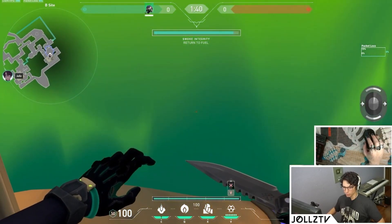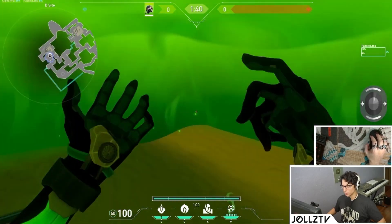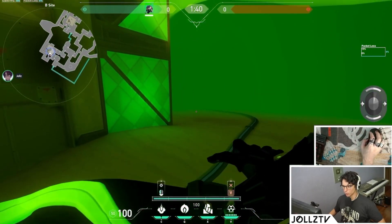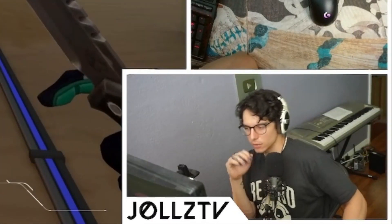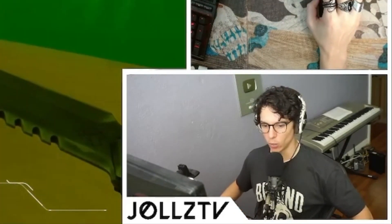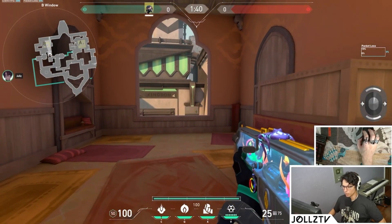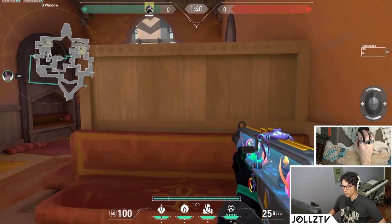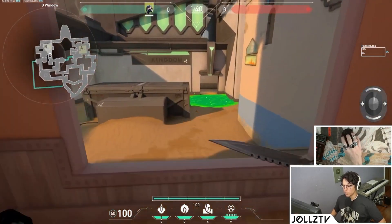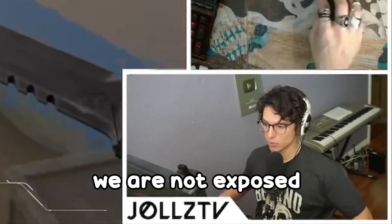If the bomb is planted here and they stick, we don't know if they're on it — we just spray randomly. But if our ult gets into the site, we can walk up and see if they're sticking it or not. We can even throw a molly on it, because with your ult it'll bring them down to one HP and mollies are super deadly in your ult — one tick and they're dead. If you're stuck in an animation, try to make sure we're not exposed from too many places.